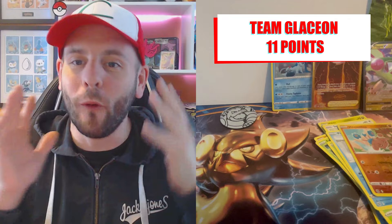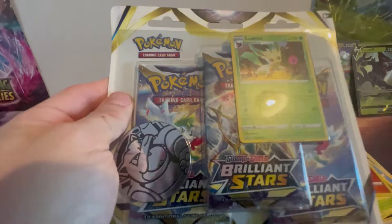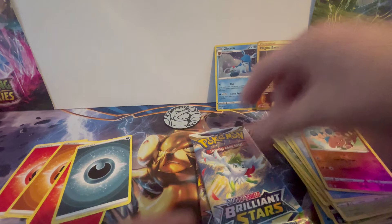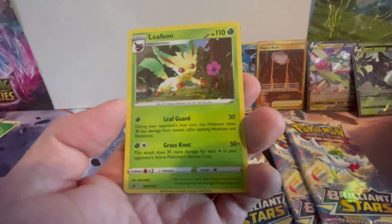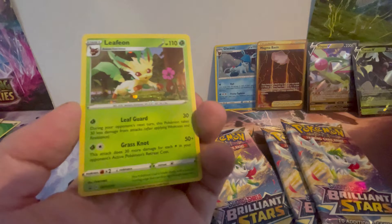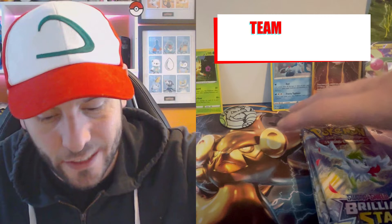Team Leafeon - here we go. We've got the Leafeon, and its packs: Shaman and Charizard. We've got another Blastoise coin. Then we've got an Arceus pack, a Shaman pack, and another Shaman pack. This cool Leafeon card - like I said guys, write in the comments which is your favourite Eeveelution. The Glaceon pack has got 11 points so far and Leafeon needs to beat it. These Brilliant Stars are absolutely awesome. I hope I get a V-Star card.